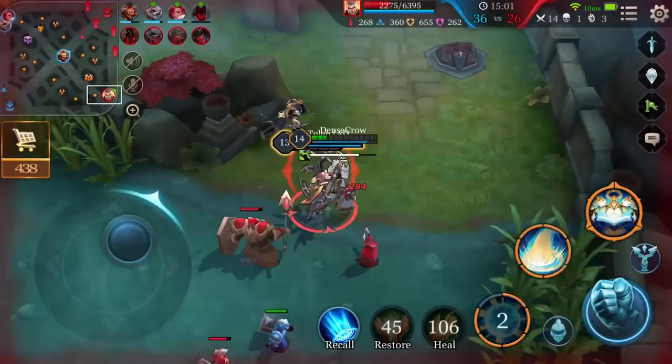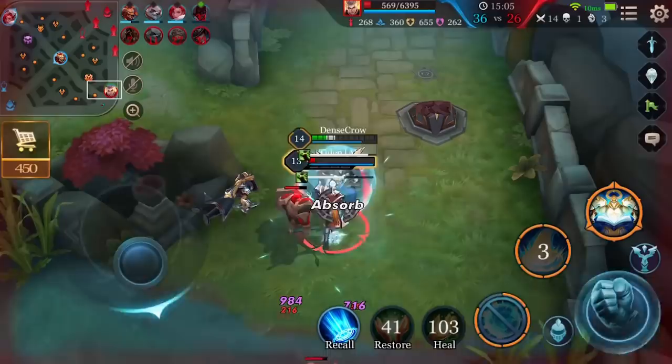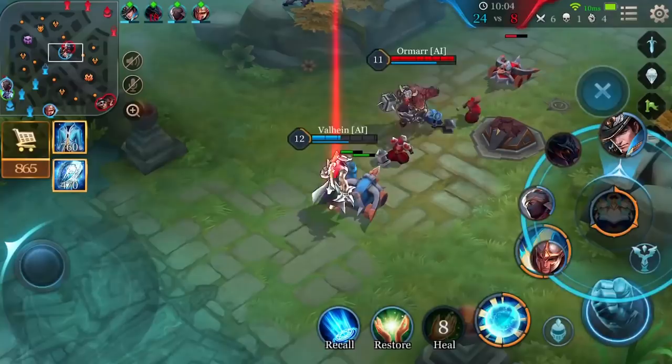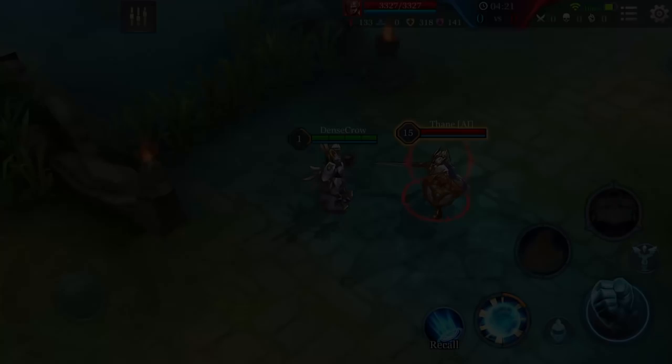Welcome to the Hero Spotlight for Xeniel, the Immaculate. Xeniel is an all-around tank who excels in both defense and controlling the enemy. With his unparalleled defensive abilities, whenever his teammates call upon him, he will unleash his ultimate, Angelic Splendor, to keep them out of harm's way.